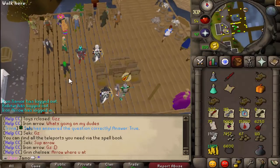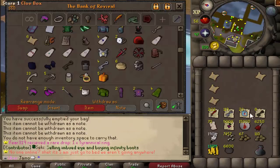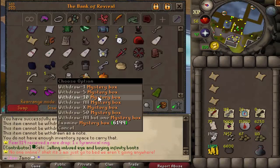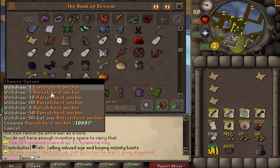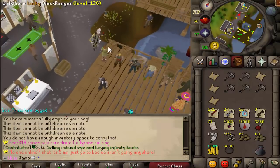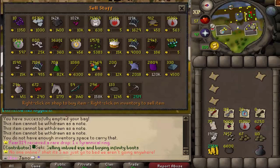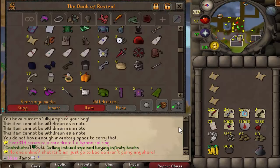Let me go through the process of getting everything together and I will show you the final loots. So we got four master clues, five mystery boxes, one jar of dirt, five barrel chest anchors. These anchors right here sell for straight up 25 mil a piece. So again, the question — is Rock worth it? Yes. Yes, it is.